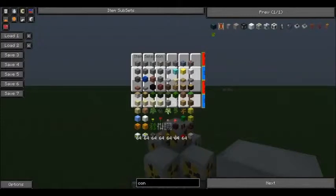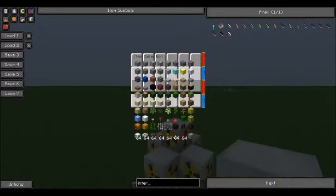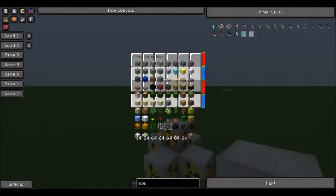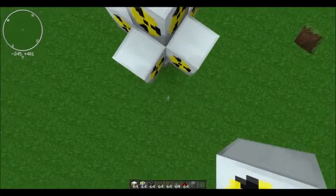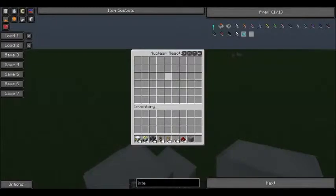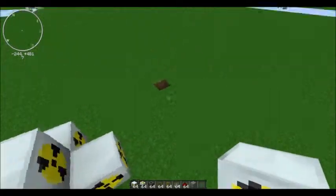Now the usual way that people do this is with coolant cells and integrated heat dispersers. I'm sure you'll be able to find a lot of these setups on the web — people showing the best way to get the most uranium cells in here and keep them cooled. But I think this way works a lot better.